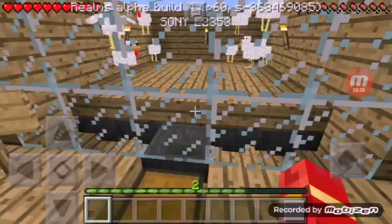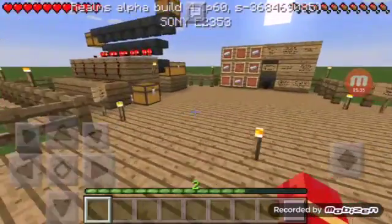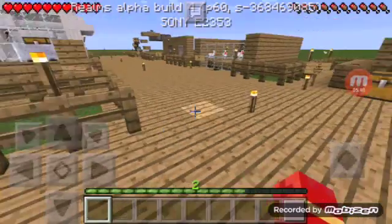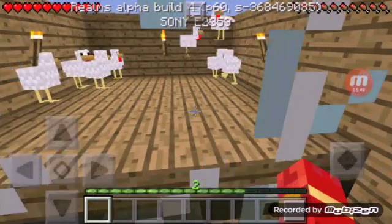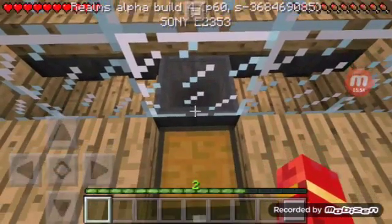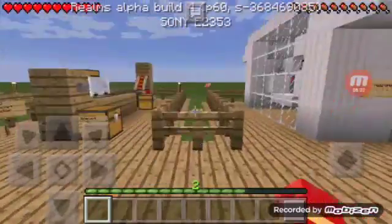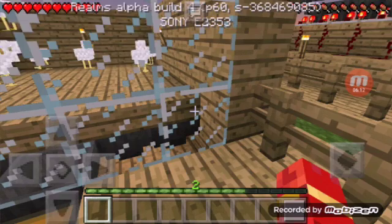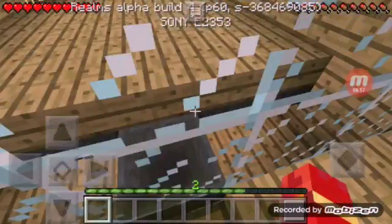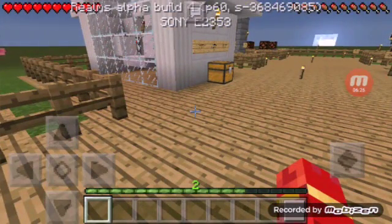Our next creation is an egg farm. When the chickens hatch, the egg will fall down to the hopper, and the hopper will bring it here into the chest. They're using half slabs so items can pass through — unlike a full block which would block the hopper. When eggs drop, they just go right down into the collection system.